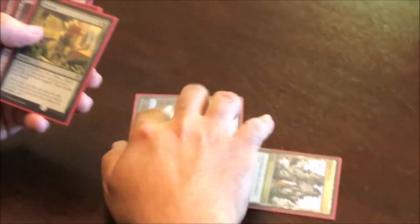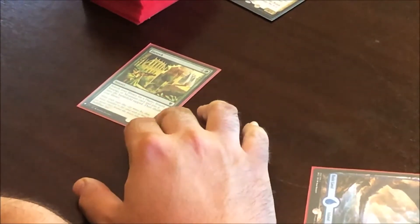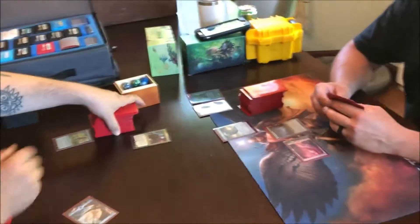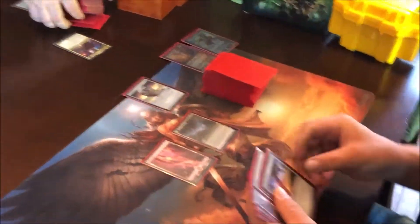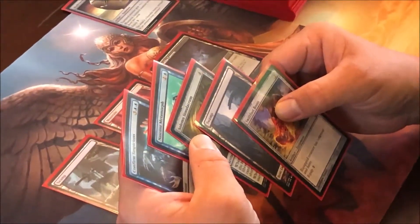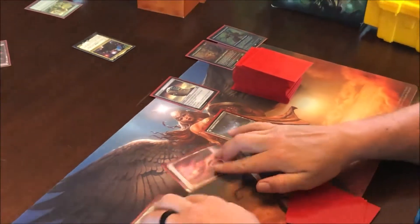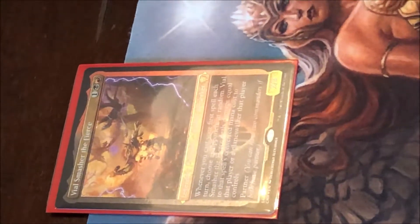Play an island, tap both to play Farseek — search for Plains, Island, Swamp, or Mountain, put it on the battlefield tapped. You do anything else? No. I'll cast my Vile Smasher, three.